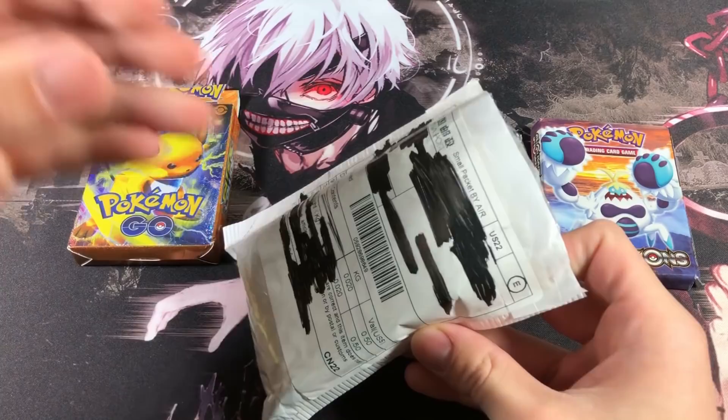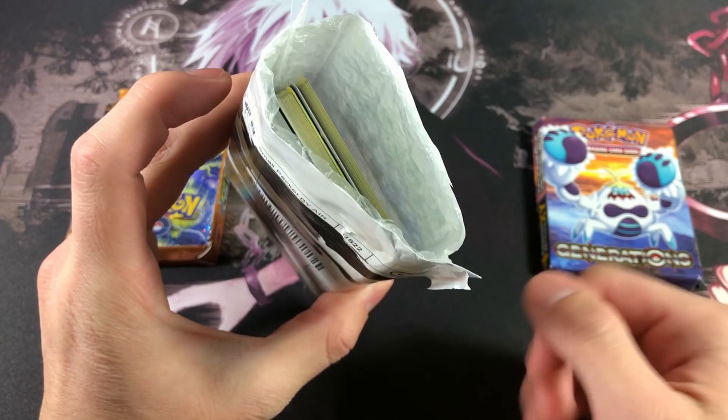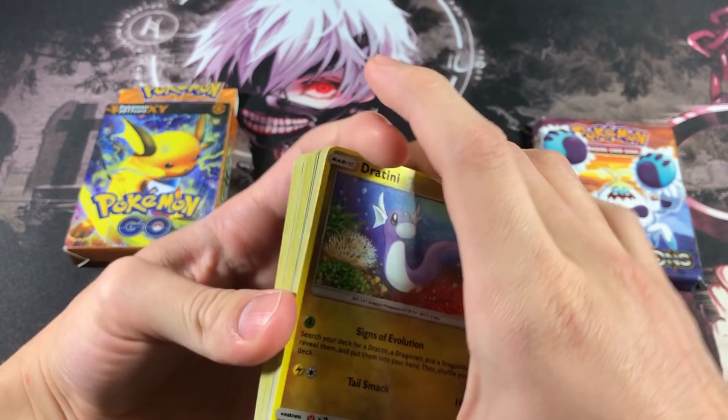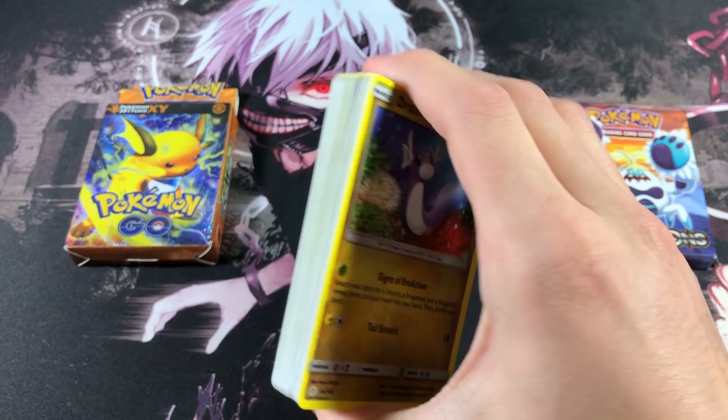The third package is a white bubble mailer, and the main reason I was mad about this one is how they packaged the cards — they literally tossed them in a bubble mailer and shipped them out with no protection whatsoever. Luckily these cards did not take a hit, which is lucky because you guys would have been getting a bad review if that was the case.